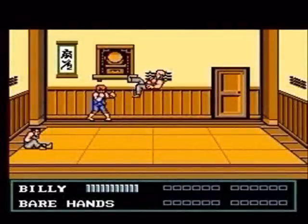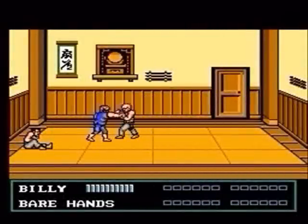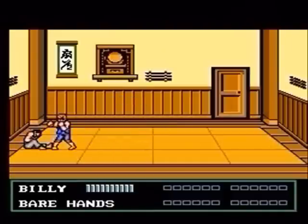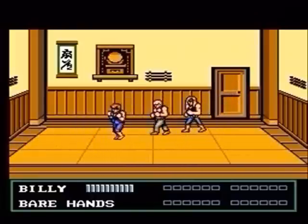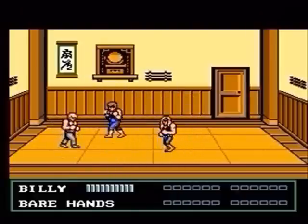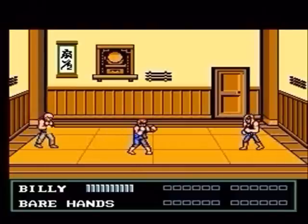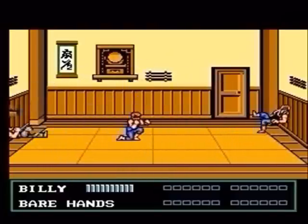Alright, you know how beat em ups go — you got your kicks and your punches, but you gotta be careful with these moves. Enemies will sneak in their hits too, and they do considerable damage. The main thing you want to use is your cyclone spin kick. The main problem is the enemies will gang up on ya. The easiest way is to have them on either side of you by luring them to either side. Once they're on either side, you can walk up and down and they'll come over towards ya and get kicked.